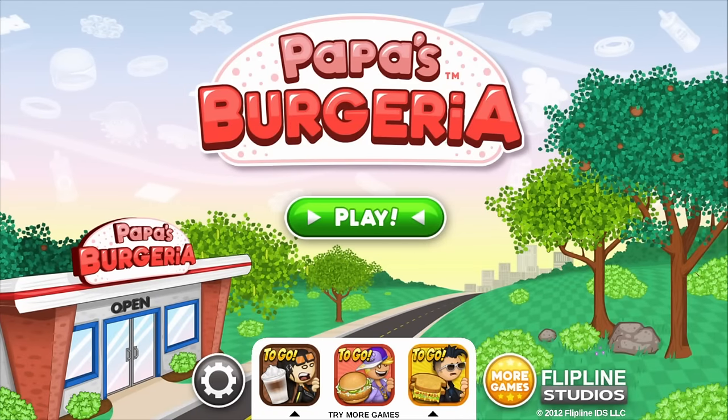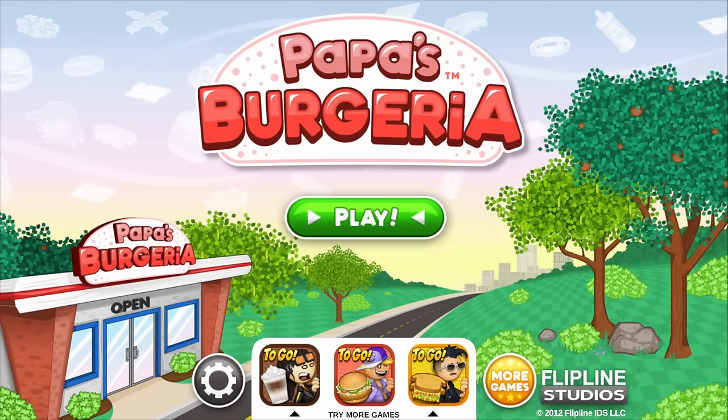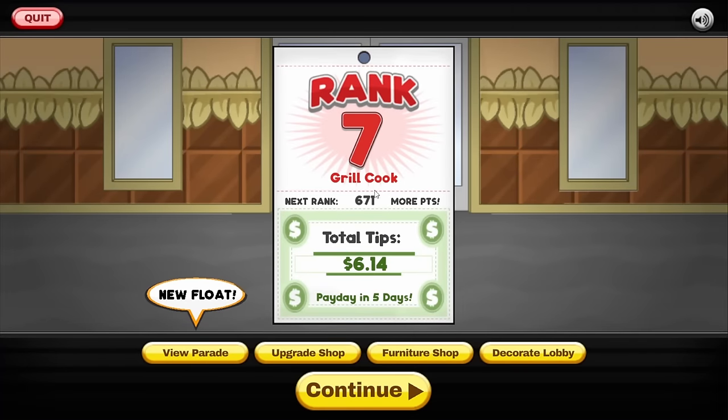Hello everyone and welcome to my final episode of Papa's Burgeria. Yes, this is the last one because the goal today is to get all of the ingredients that the game has. The last ingredient is unlocked at rank 14, so that's what we need to get to — double this rank.